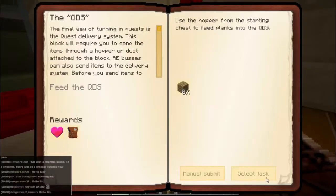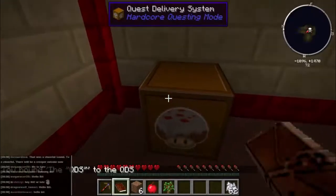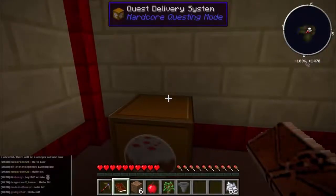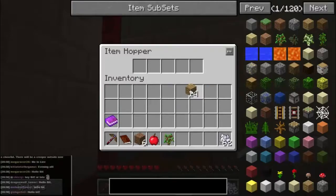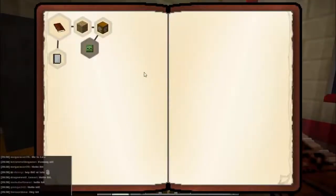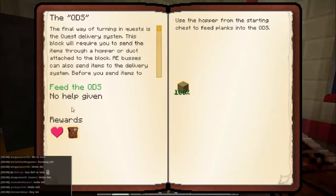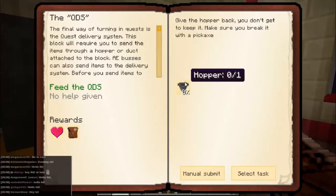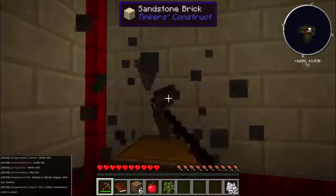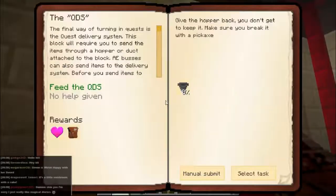We select the quest, select task, and then right-click on the quest delivery system. What we need to do now is actually get the item in there - we can use this hopper they've quite conveniently provided for us. We put the hopper on the item and then put a plank of wood in the hopper, which funnels it through into the quest delivery system. That's 100%. There's another step - we need to manually submit the hopper. Manual submit - that goes 100%. We can claim the reward.